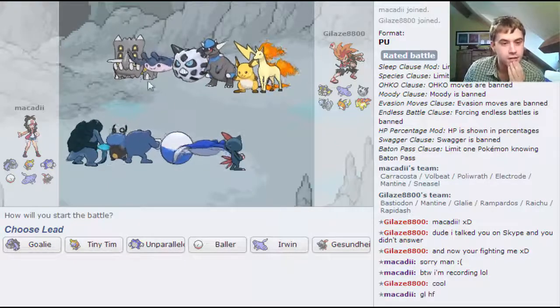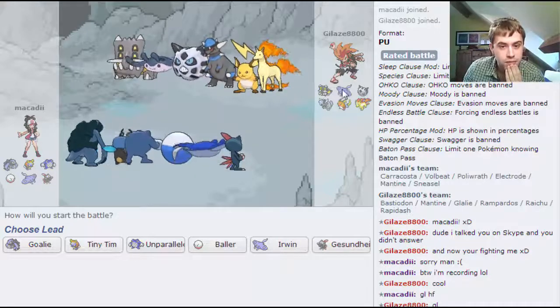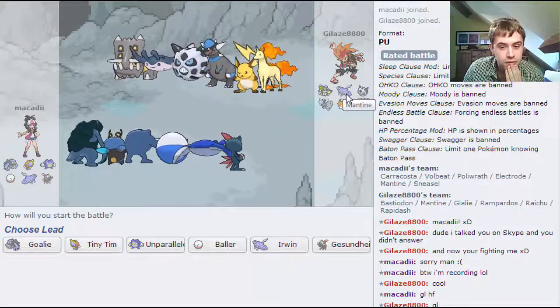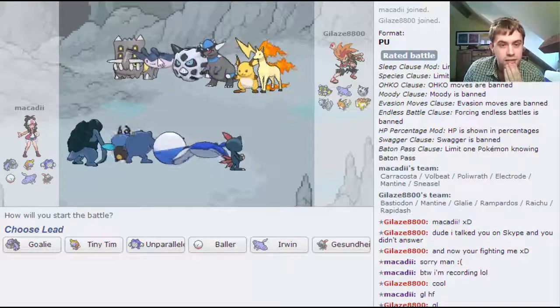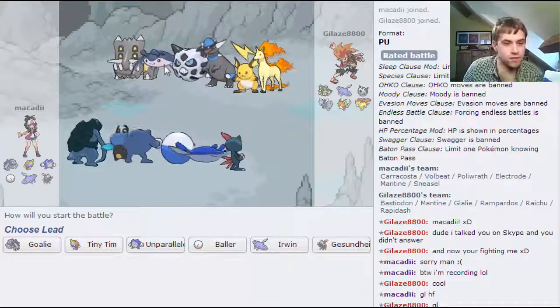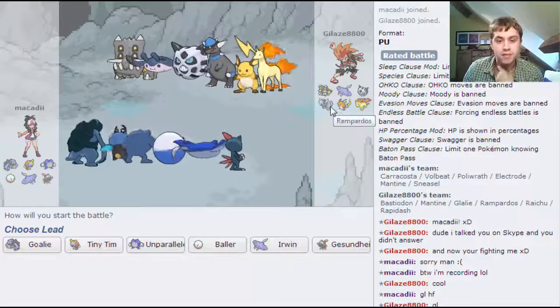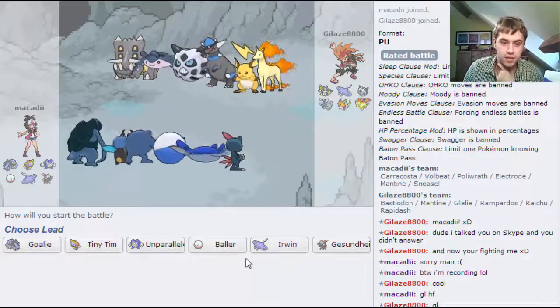Looking at his team, he's got a bulky Bastiodon, Mantine - most likely either Defog or bulky Defog. Mega Glalie, Scarf Rampardos, Spryachoo, and Rapidash. I think Baller is probably the best lead here. I anticipate the Bastiodon lead.